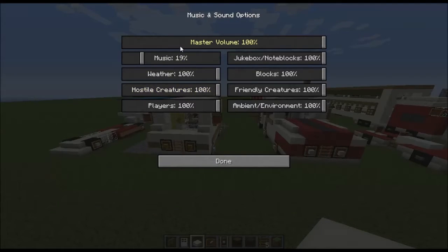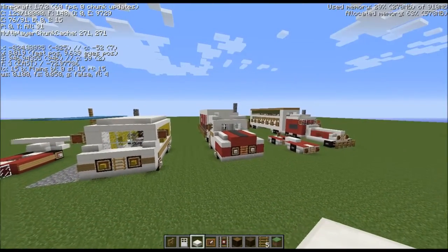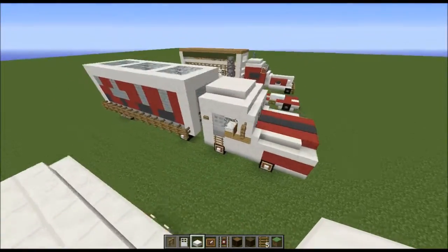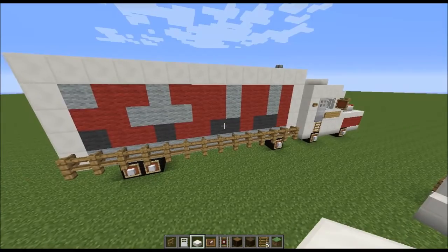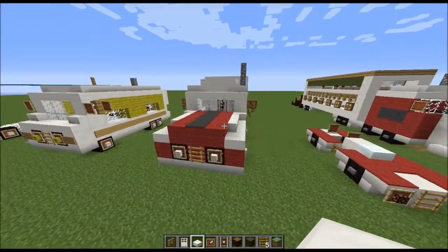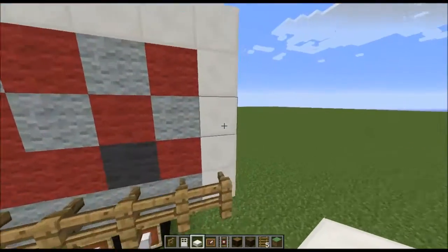Let's make sure our music is down because that's been doing my head in. We're in the new version of Minecraft, 1.7.2, which is pretty epic. I built this away from camera — I did actually record it but the quality was so bad I decided not to put it on the channel. This is a freezer delivery van that delivers frozen goods.